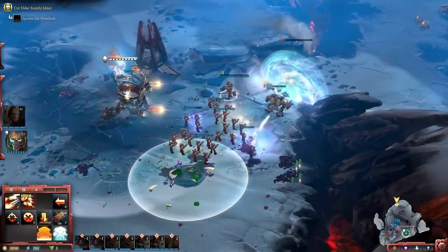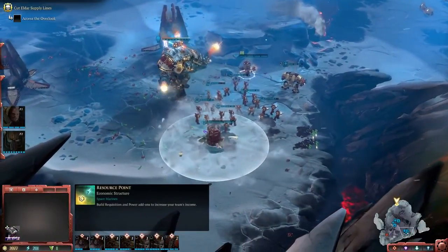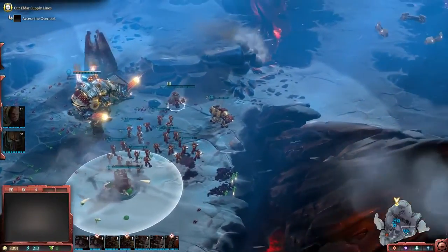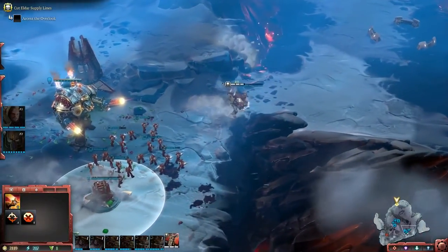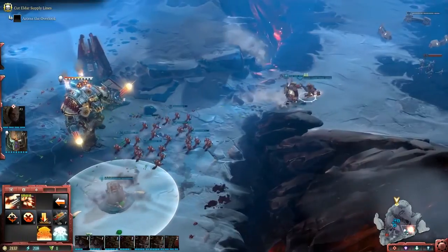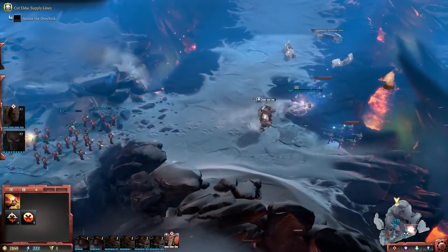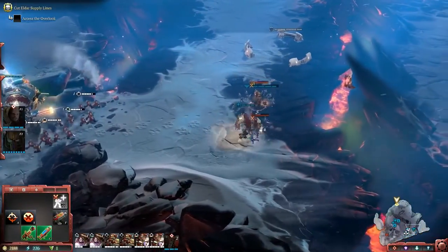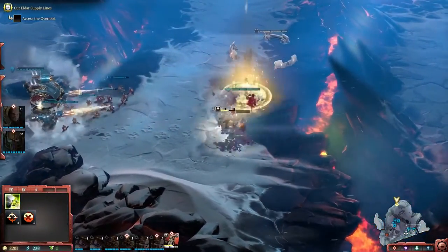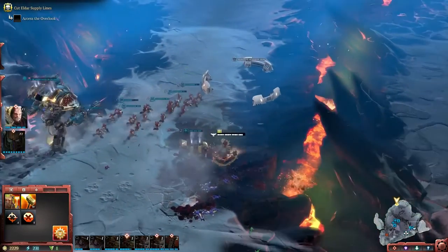The choice is really up to you — whether you want to use your line units principally and use the heroes in support roles, or push the heroes forward and use the line units to soak up fire. That's one of the strategic and tactical choices you have in Dawn of War 3. You can see that ring of structures towards the top of the screen where I'm sending my tactical marines — that's our new cover system.